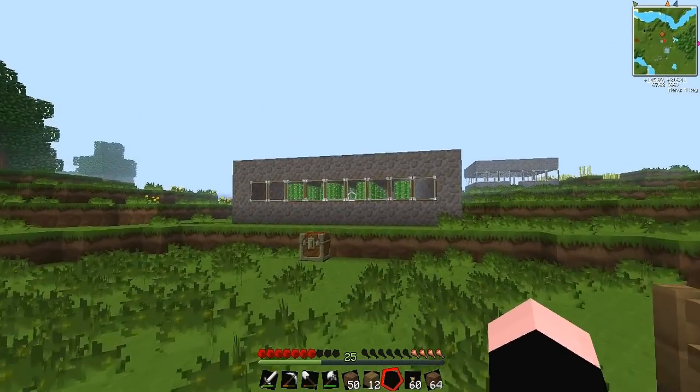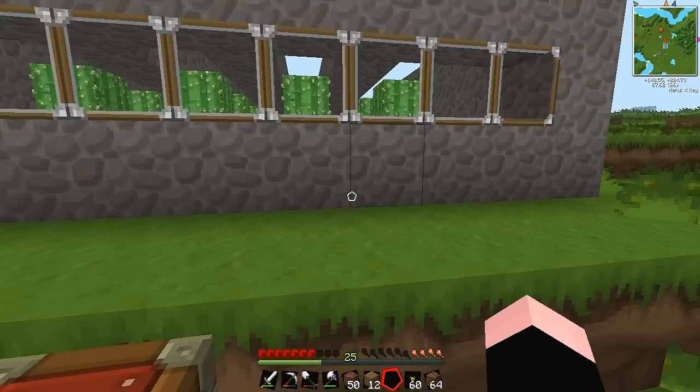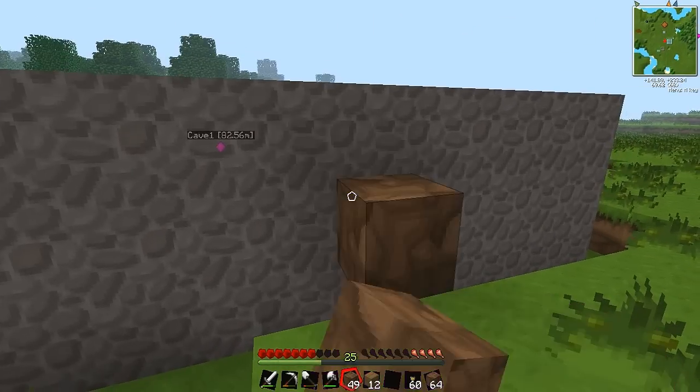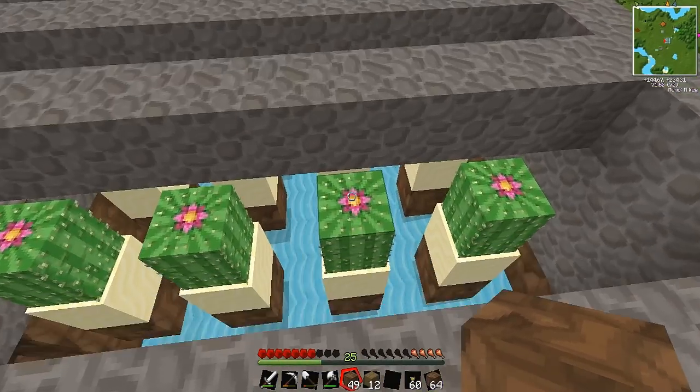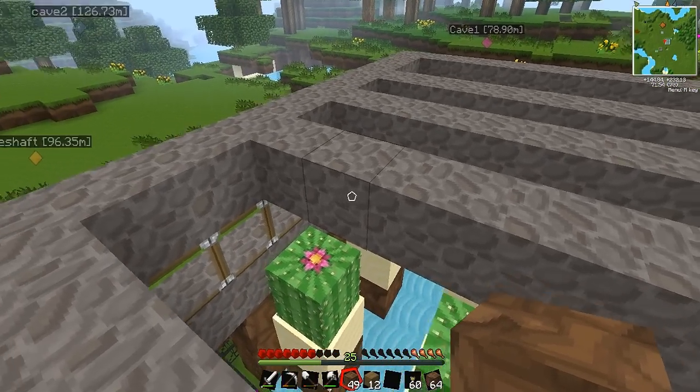We're aiming to make everything on the server automatic using Techit. As you can see, this is an automatic cactus farm — all the cactus gets dropped here. I'll just show you very quickly how it works. Here's all the cactus — as soon as it grows, it gets hit by the cobblestone.